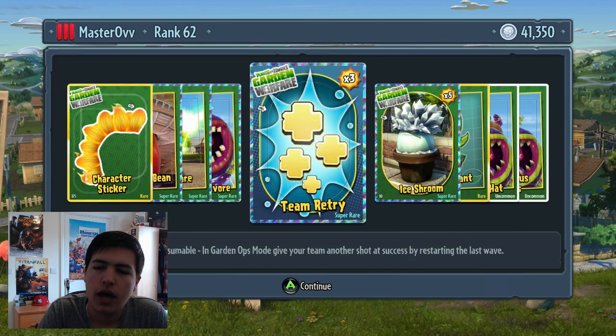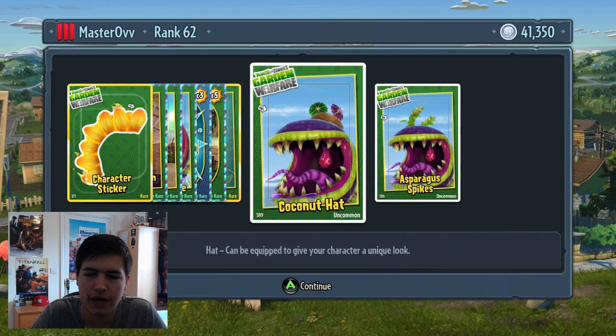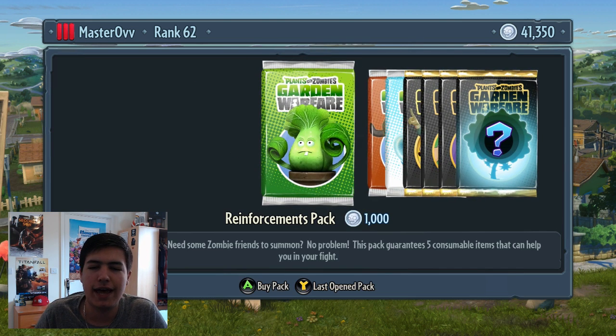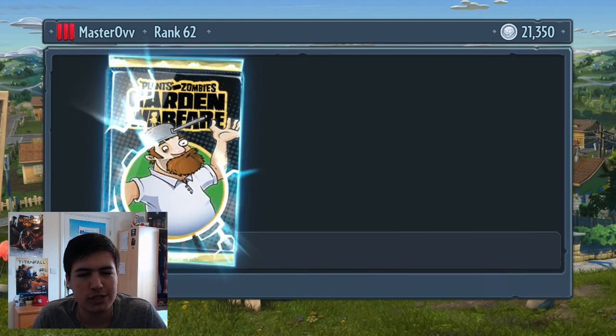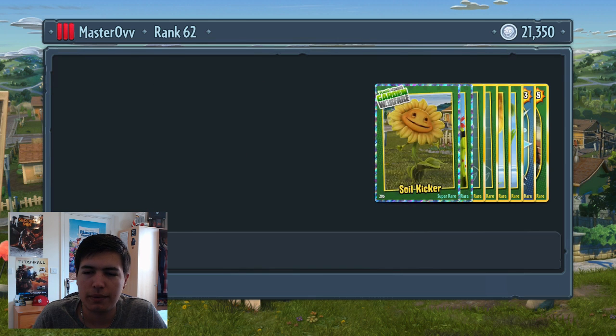Some more team retries, ice room, toxic plant food for better reload time, coconutty hat, and some asparagus spikes on his head. This is going well - come on let's keep this going, make it the best one we've had so far. Skip stars - I haven't had any of them yet actually, thinking about it.